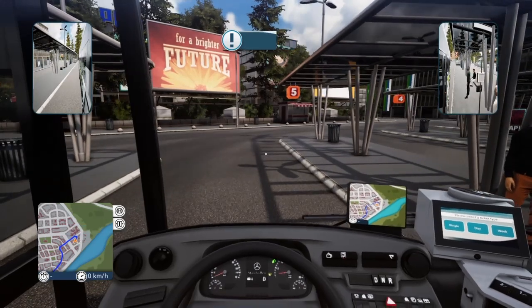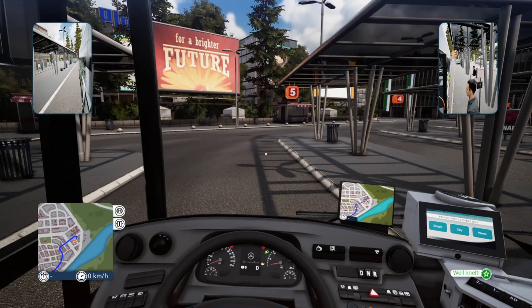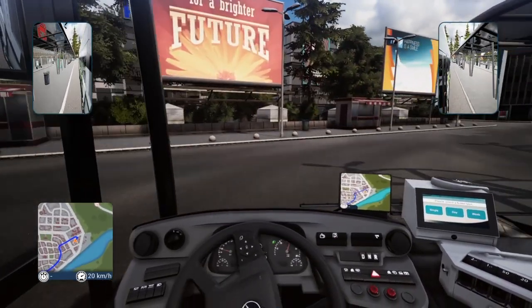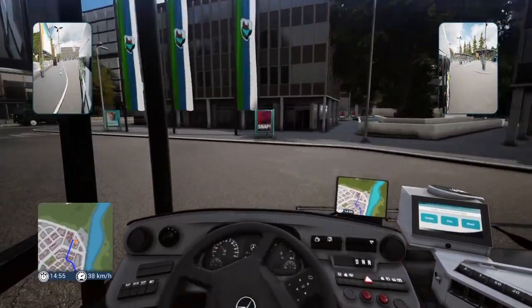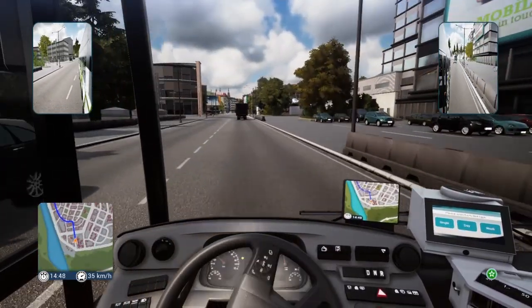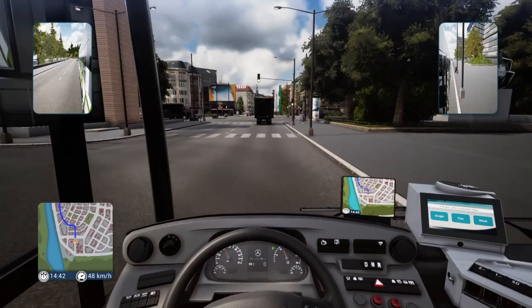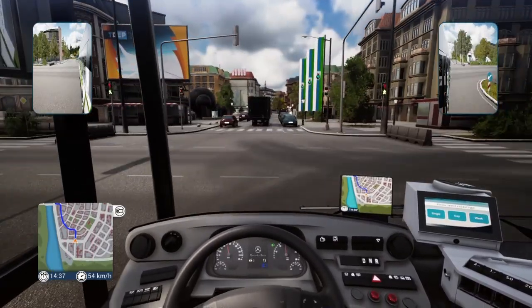We are going to stop right here and open our front doors. We should run on time. Let them get on the bus and pull out. I have my keybinds mapped out on the Logitech G29 steering wheel so I don't have to open all the doors, because I know there are some fare evaders in the game and I don't like that happening. I have 28 other bus routes — we're on bus route number 30, but there are only 28 other ones.